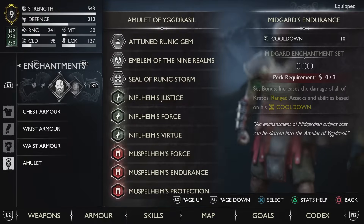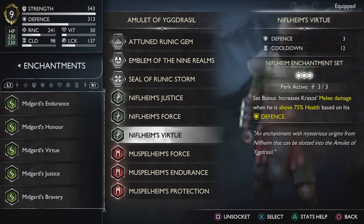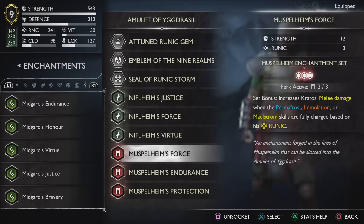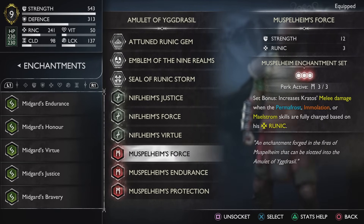Continuing with the build, for the remaining amulets we are using the set of Niflheim, using Justice, Force, and Virtue. This enchantment set gives increased status melee damage when Kratos is above 75% health, based on defense. We only have 313 defense, so it's not a massive boost, but because we will be permanently staying above 75% health this will always be active. For the last enchantment set we are using one of my favorites — the Muspelheim enchantment set, using Force, Endurance, and Protection. This gives increased Kratos melee damage when the permafrost, emulation, or maelstrom skills are fully charged, based on runic. With 241 runic, this is actually a quite good buff.